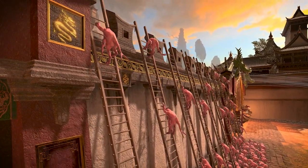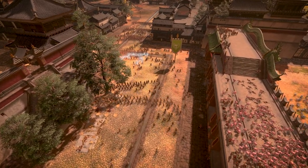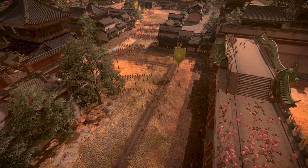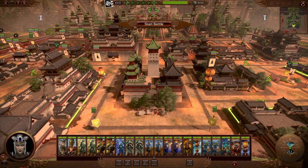The walls will soon fall. It's time to fall back to our secondary positions within the city. Our defense now lies with our barricades, traps, and towers. We'll need a new currency introduced in Warhammer 3: supplies.